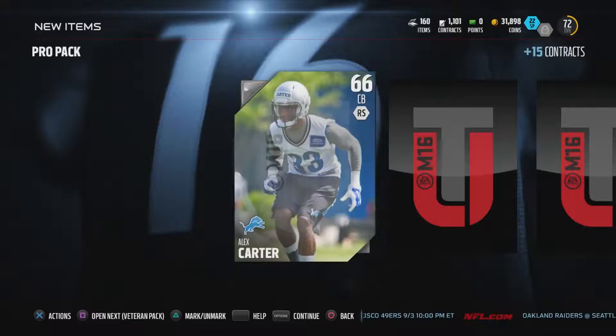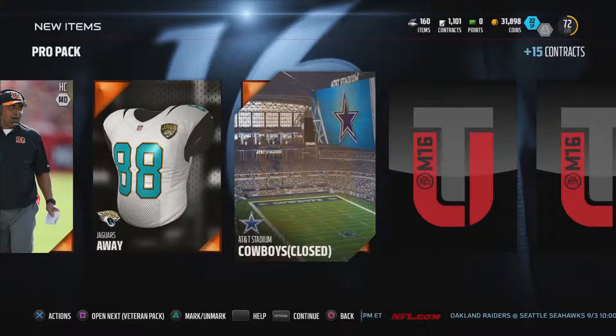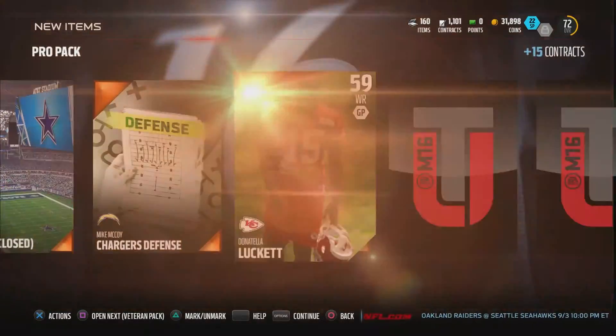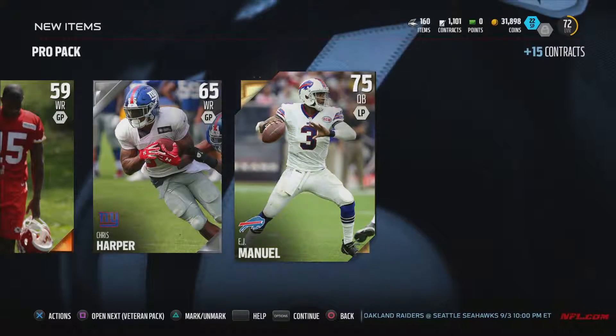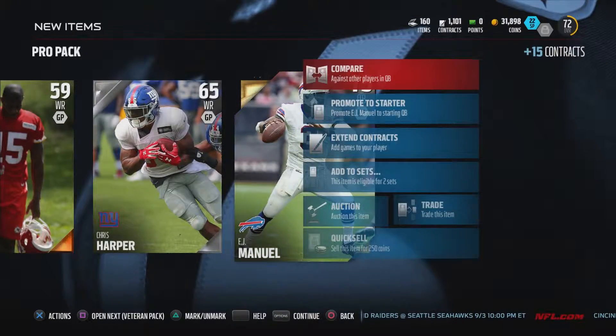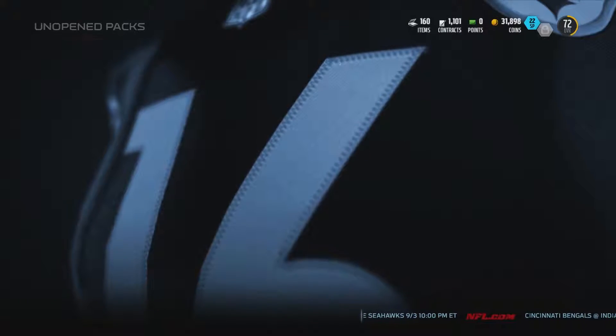We'll do a Pro Pack. A lot of items, and EJ Manual — so he's probably alright, I could maybe use him. Nice speed. I could use EJ Manual.